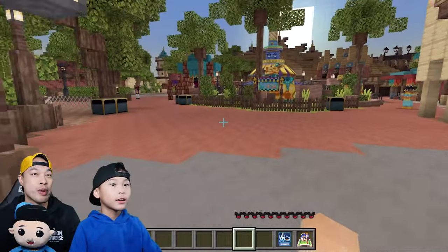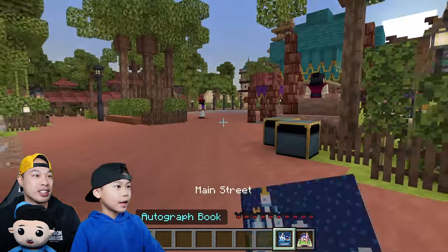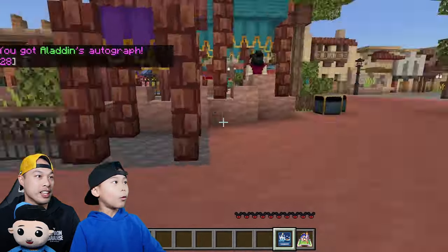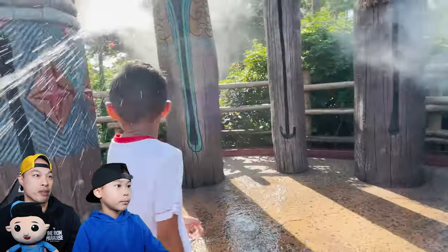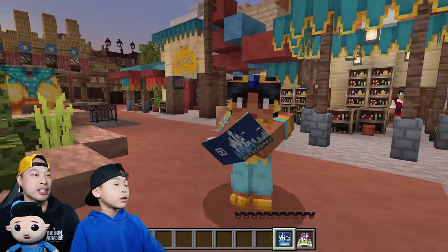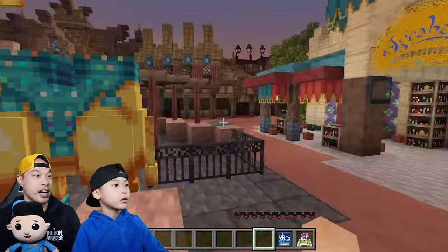It's Aladdin! It's Jasmine! Let's get her autograph! I wanna get Aladdin first! We got him! So if you go to the park, those camels there spit water at you while you're playing! We got Jasmine too! They spit water at you!